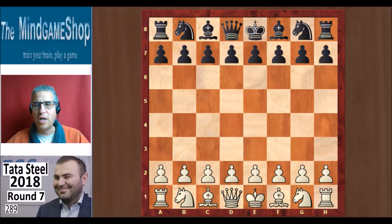Let's look at the leader. The Azerbaijani Grandmaster Shakhriyar Mamedjarov was white in the 7th round against Wei Yi from China — the Chinese sensation, 18 years old. It was played on the 20th of January.